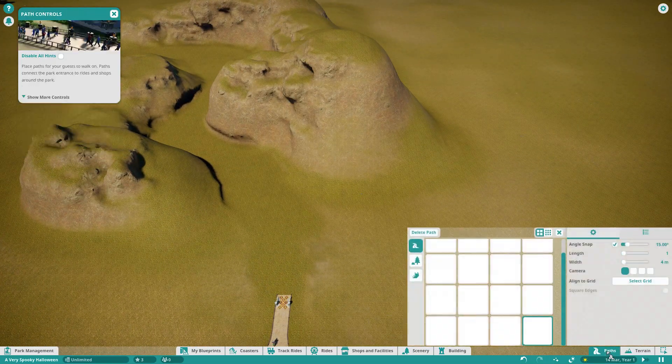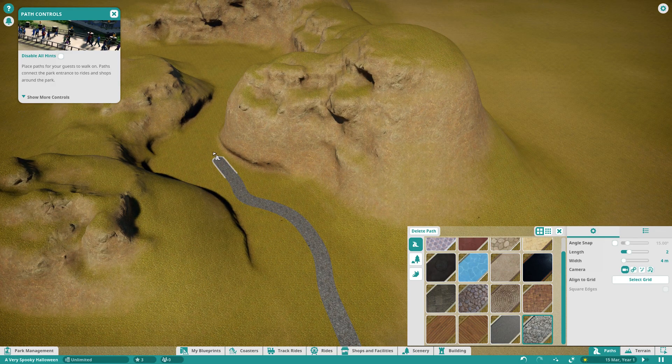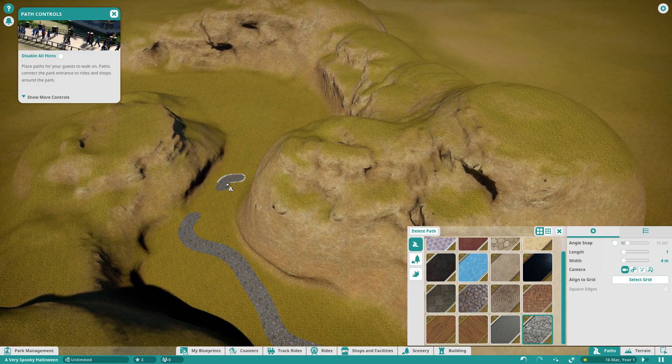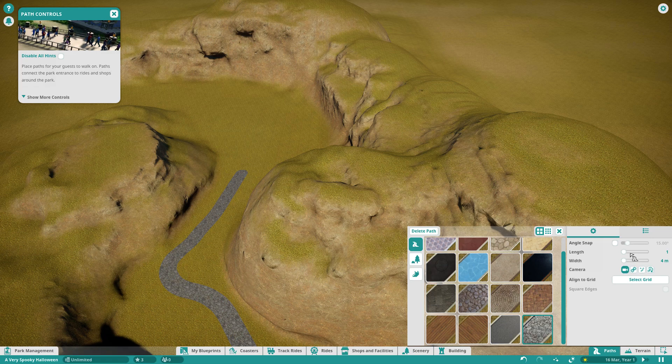I want this path here — we'll go up a bit. We want a length and we don't necessarily need to go in a straight path. Actually, now I do want to go on a straight path. So let me get a bit of length there.